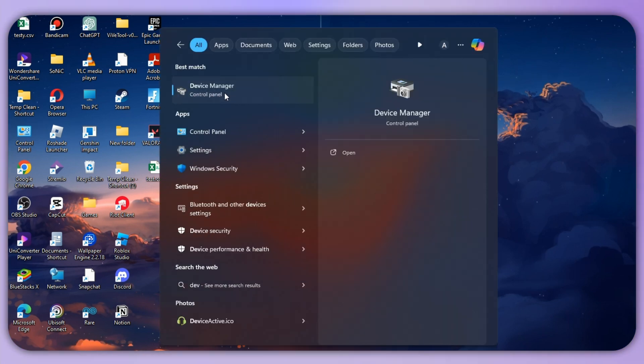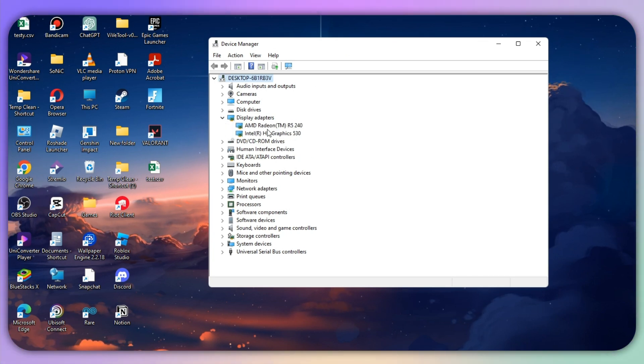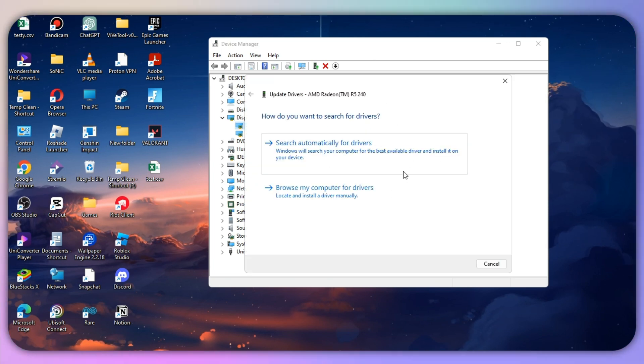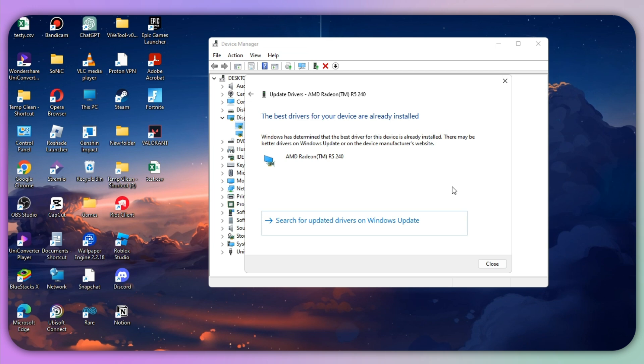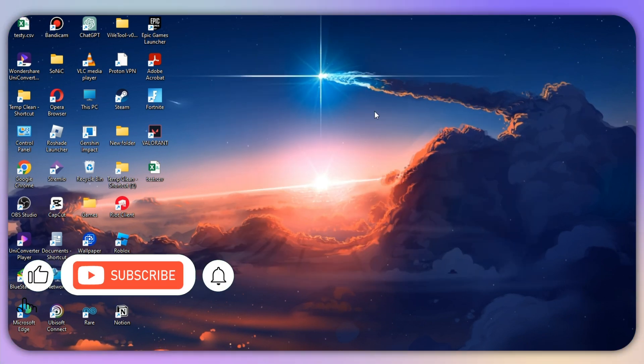Finally, open Device Manager on your PC. Look for 'Display Adapters', right-click on your graphics card, and click 'Update Driver'. Updating your graphics driver may also resolve this issue. That's the process for how you can fix the 'game requires a system restart to play' error in Valorant.